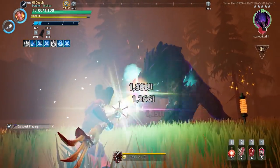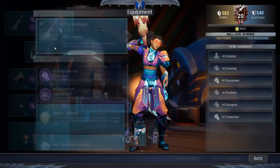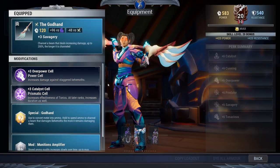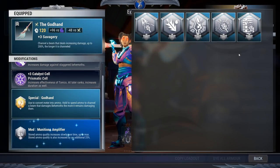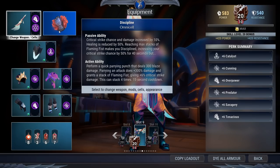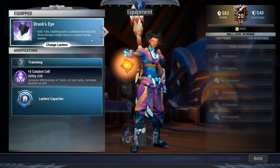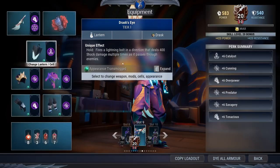We have a couple of variations. The first one is what I would suggest if you're going for big beam damage. In the God Hand, we have Overpower, Catalyst — Special Cannot Be Changed. The Modifier is going to be Munitions Amplifier, which makes it so your special, in this case the beam, will do the maximum damage it can out of all the other modifiers. Omni Cell: Discipline, if you're going for damage, that's what you need. Lantern: Drask for that instantaneous burst damage, with the Catalyst Cell.